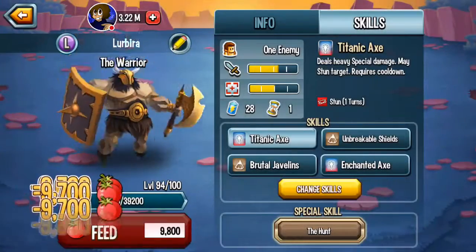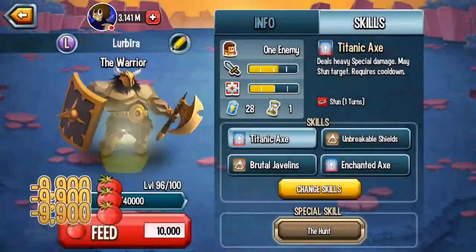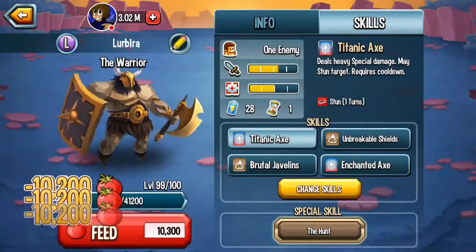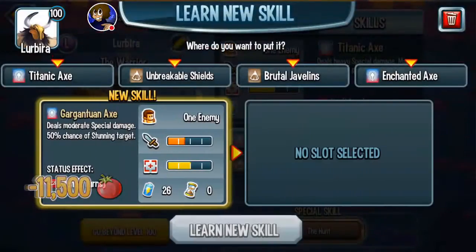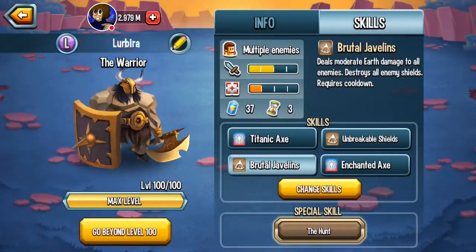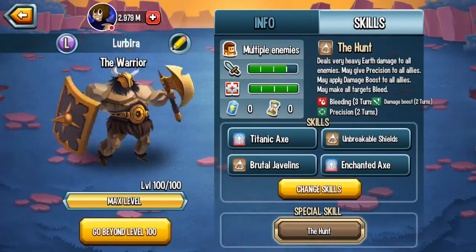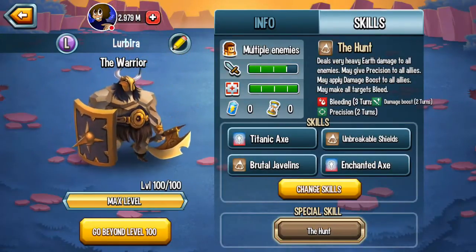Titanic Axe also stuns too — it's a 100% guaranteed stun, so you're for sure going to deny something. Enchanted Axe isn't a guaranteed deny. You have a 50% chance to stun and/or blind. Blinding is more so of a debuff than a deny, but they have a chance to miss. It's not guaranteed that they won't be able to do anything that turn — they can possibly still hit you.